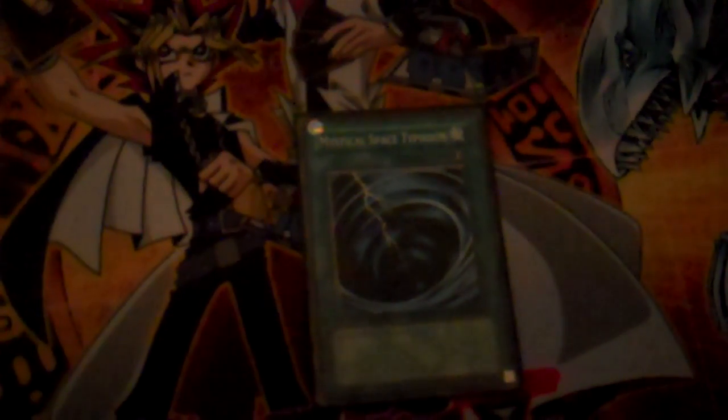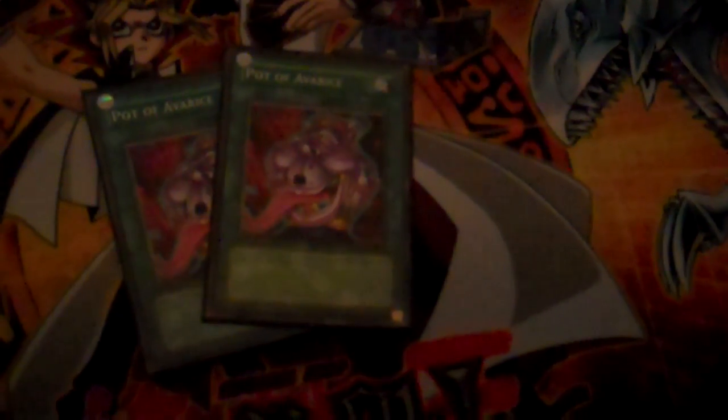I'll go on to spells. 1 Monster Reborn — staple. Dark Hole — staple. Torrential Tribute — staple. Book of Moon — staple. Double MST — pretty much staple. Got yourself 2 Pot of Dualities, makes this deck significantly more consistent with its 42 cards. 2 Pot of Avarice — recycling your deck, it's so much useful in this deck. Like, you use up 2 of your Tengus, and you just put those 2 back so your 3rd Tengu isn't dead, and you put your TechGenuses back. I think 3 is honestly too much in this deck; you need 2.